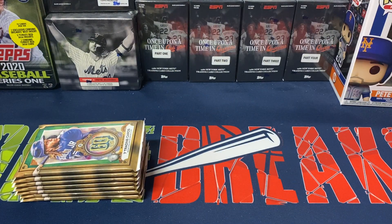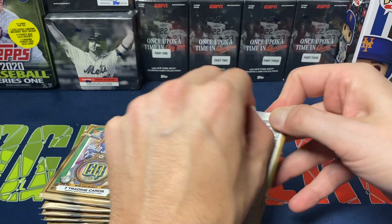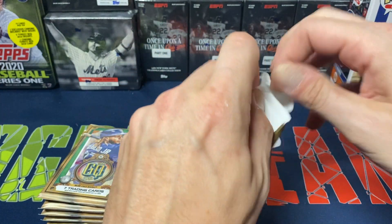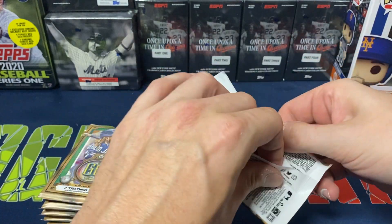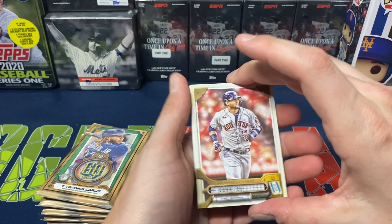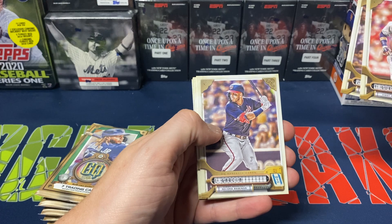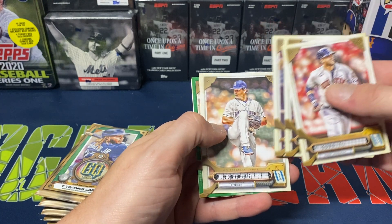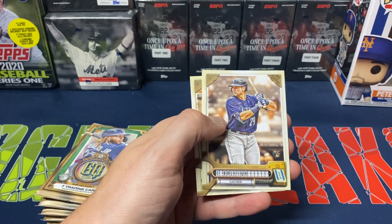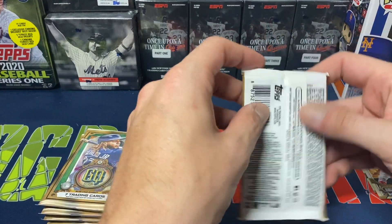See if we get lucky. I haven't had any luck really pulling just even the base Wander out of this, so we'll see if maybe we can finally pull that. But I would love to be able to pull the green parallel of Wander as well. So let's see if we can get a little lucky. But we got Yuri Gurriel, JT Realmuto, Luis Garcia, Gonzalez. Will Smith is our first green parallel. Cal Raleigh, first rookie. And Juan Yepez. Not too bad.